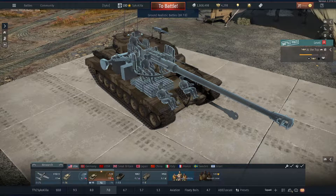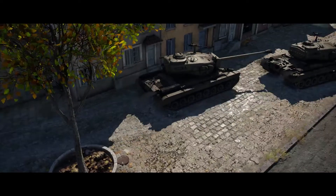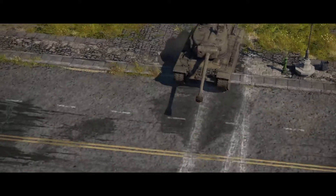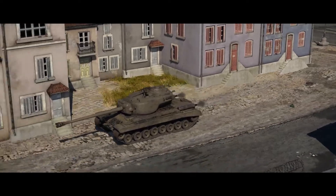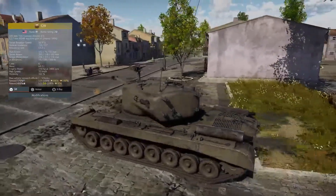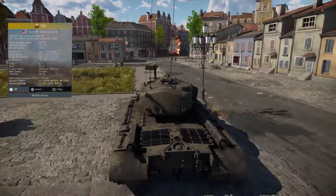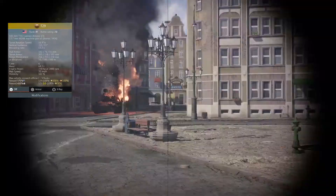I now present you the T29. The T29 is my favorite tank in the entire game for farming Silver Lions. I'll throw its stat card up on the left-hand corner of the screen right now. A brief overview shows us that it's got a wicked 105mm cannon, 203mm of frontal turret armor, 770 horsepower, and a crew of 6.